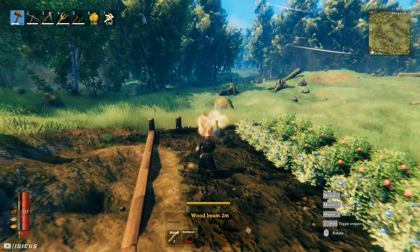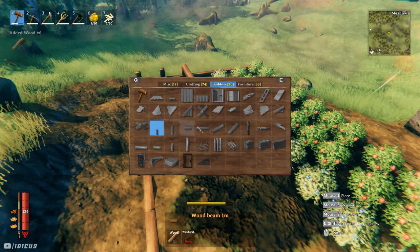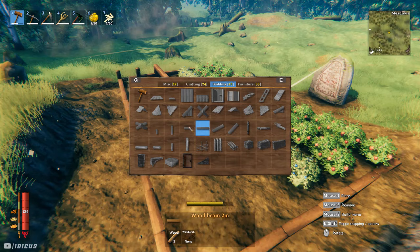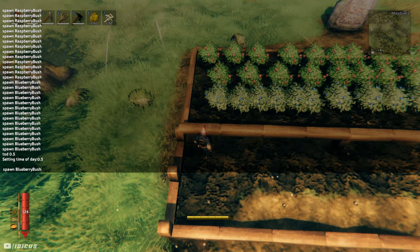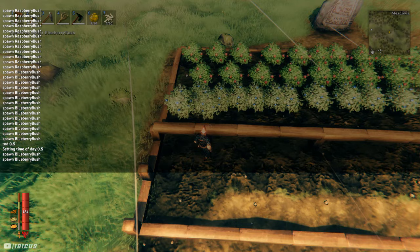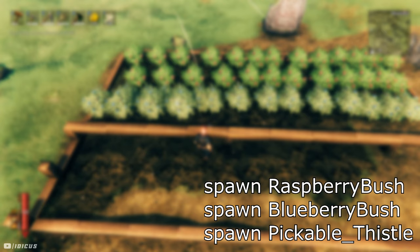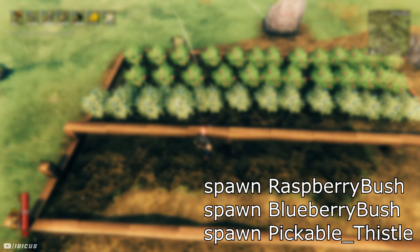Before I close off this video, I really want to show you how you can create your own berry or thistle farm like I showed you at the start, using creative mode. If you are an admin in your server or you're in your own solo or shared world, you will be able to do this. I'll put all the commands I use up on screen — you just need to copy them so you can paste them over and over again. I like to build a barrier before I put in the bushes; then you can push your character up to the barrier and the bushes and thistle will spawn at an equal distance away from you, lining the crops up perfectly. Here are the commands for raspberries, blueberries, and thistle. I'll leave a link to all the item commands in the description if you want to look at other stuff you can also spawn in.